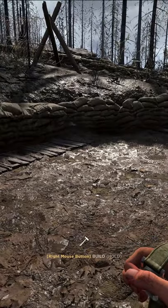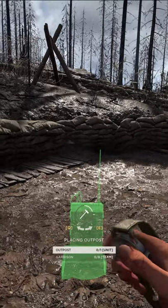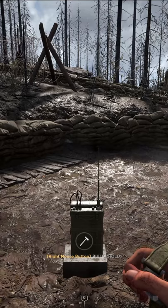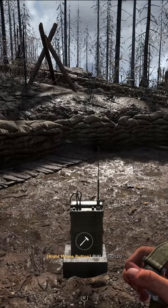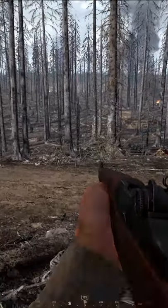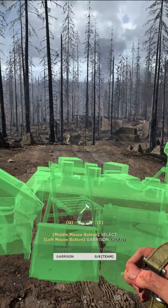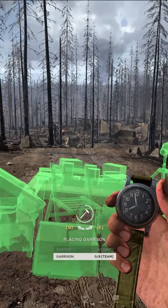Build spawn points. Squad leaders and spotters can build outposts, which are spawn points for their squad. They can be built in any friendly, neutral, and the first rows or columns of enemy territory. Along with the commander, they can build garrisons. Garrisons are spawn points for your entire team and they can be built in friendly territory for 50 supplies and in enemy territory for 100 supplies.